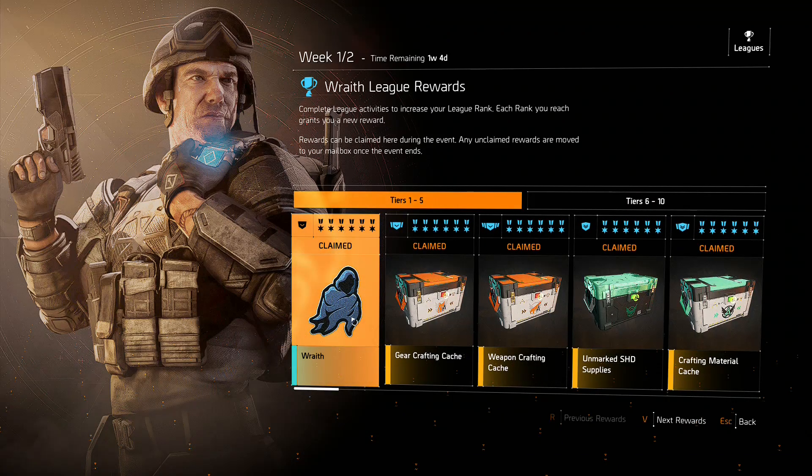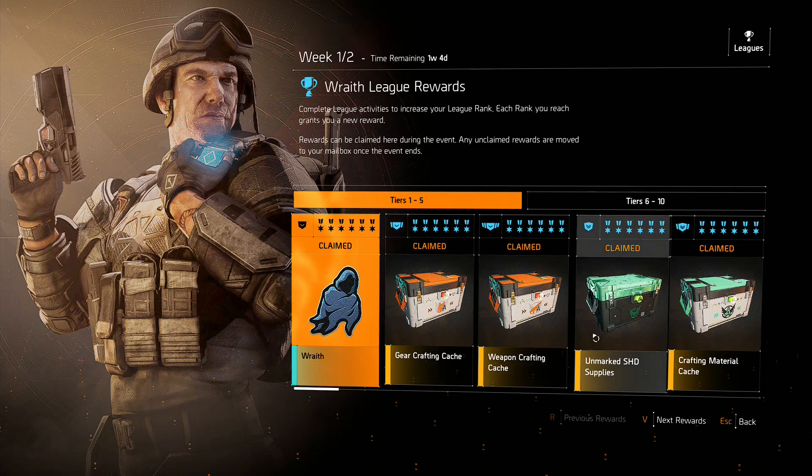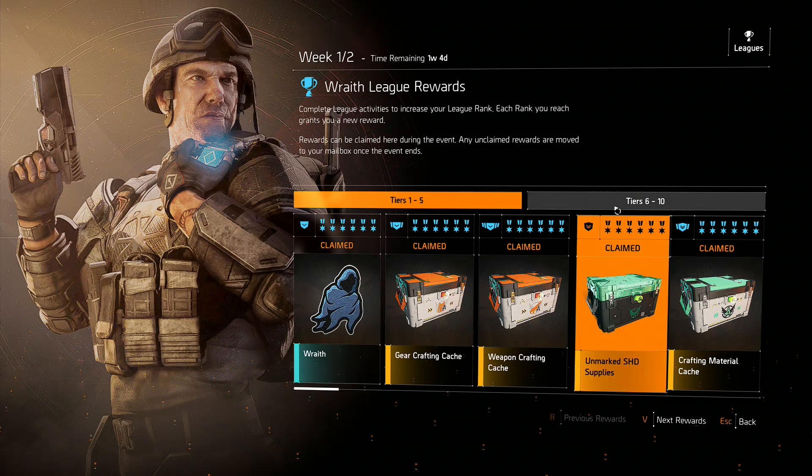Let's get into the rewards. The first couple of tiers we don't really get anything nice. I believe the fourth tier we get Unmarked Shade Supplies. These are a nice thing to go after because it is random gear — you just might get lucky. It's very easy to get up to these first five or six tiers, and it's very lucrative for rewards.